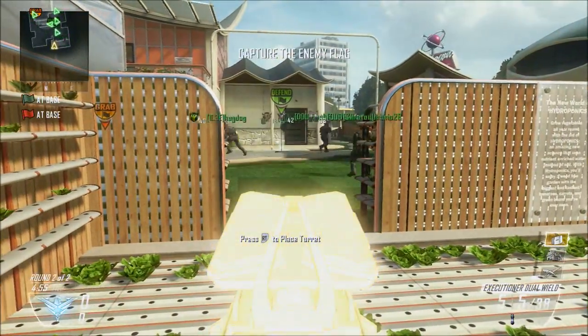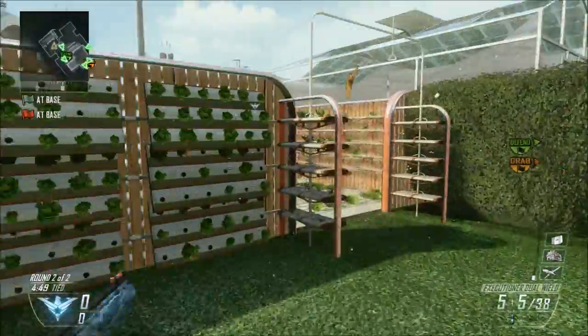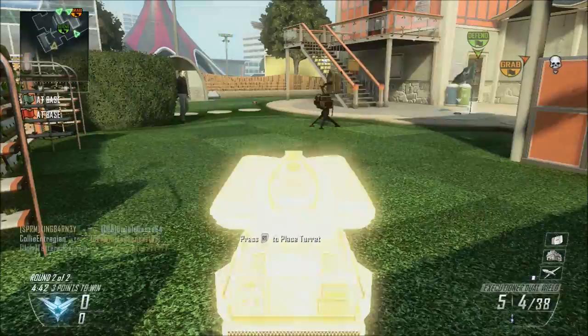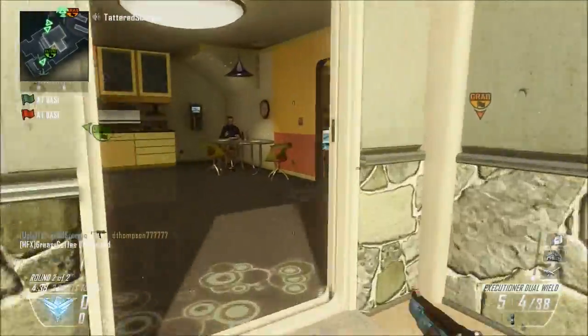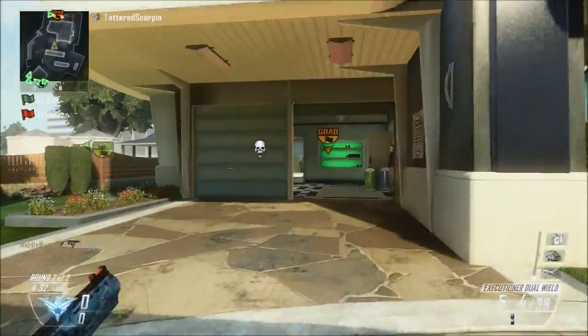Guardians are an excellent killstreak to use while playing this objective. You're definitely going to see them being used right here because my teammate had one, I had one, and I ended up getting the third one. So we actually have three of them covering the objective. What I decided to do was put it kind of catty-cornered over there so if an enemy dropped down, they wouldn't be able to destroy the other Guardian right away, and it would still have sort of that balancing ground.